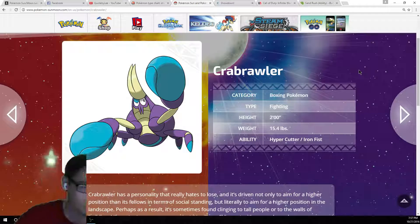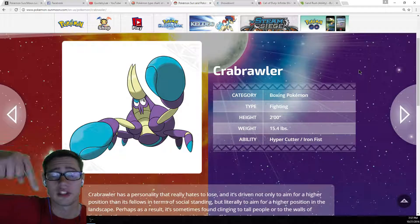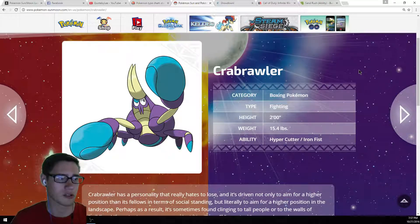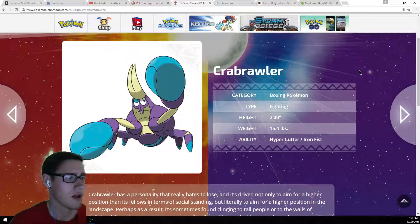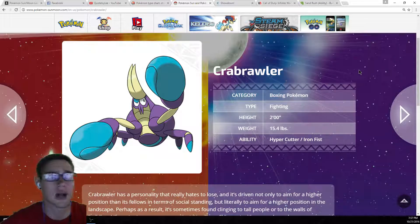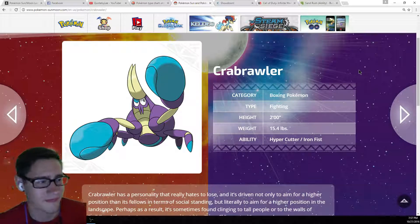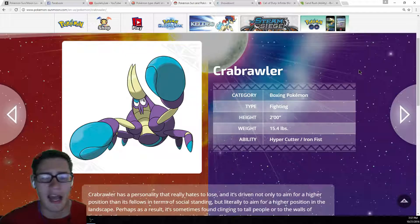Honestly, it's going to depend on his evolution, which we've seen in the leaks from the data miners — link will be in the description to that video. I think if he's got enough bulk, a good HP stat and decent defenses, I could see him becoming a bulky physical attacker. If I were to place him in a tier, I'd probably say he's going to be low UU or high NU. Do you think he's going to be higher or lower placed? Probably around lower placed, honestly. Kind of depends on his evolution as well.